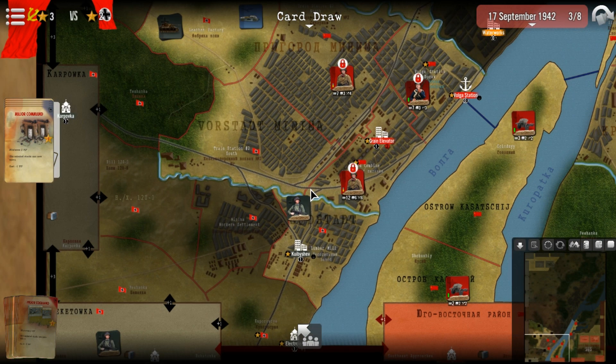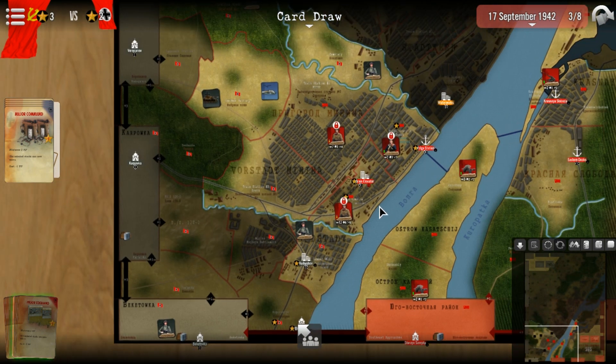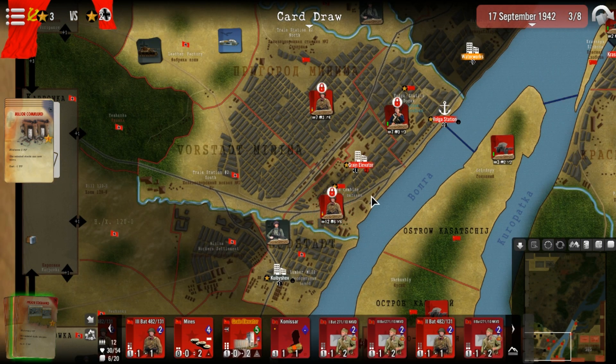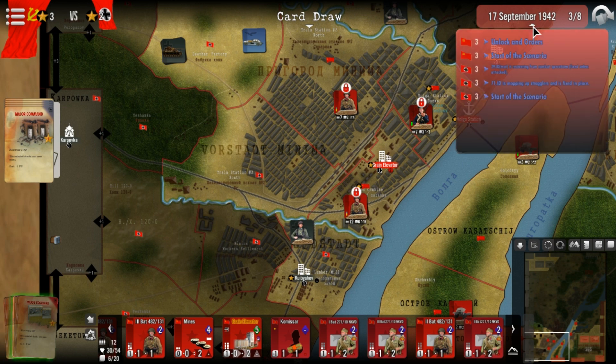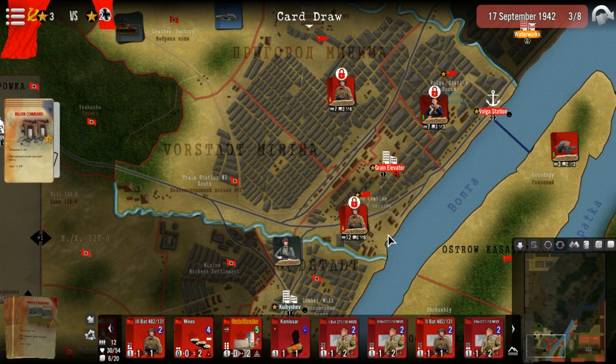I'm not going to read the scenario notes — I know what's needed. It doesn't tell you anywhere in the notes, but you have to read the scenario carefully: if he takes the grain elevator and the food combine region at any turn, the game ends and he wins.